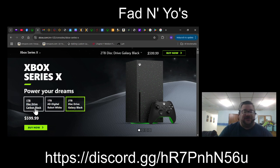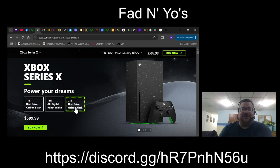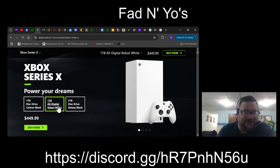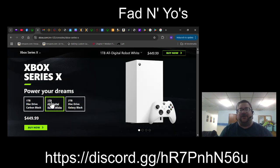Let's see the prices. $499 gets you the Carbon Black one with a one terabyte disk drive. I think the difference is between the newer ones. For a bit less, you get the one terabyte all-digital Robot White.